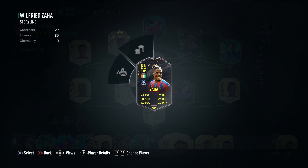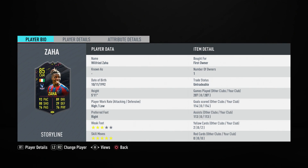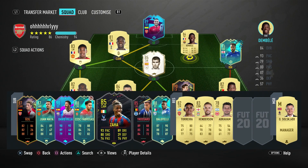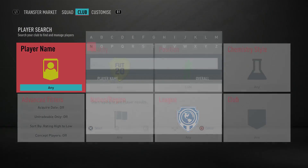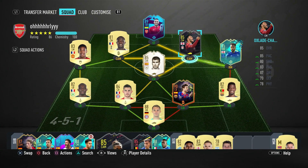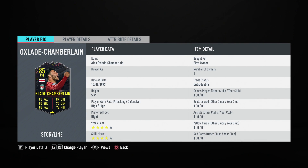This is the team we're going to be using Chamberlain in. He's replacing my Storyline Zaha, who I've had a lot of fun with – Zaha has a really good record for me, so Ox has a lot to live up to. We're going to use this Ox card as a central CAM, a wide CAM, and as a center mid, trying him in a bunch of different roles over the next few games. This item has four-star weak foot and four-star skills, and a high/high work rate, so everything looks good on the player bio page.